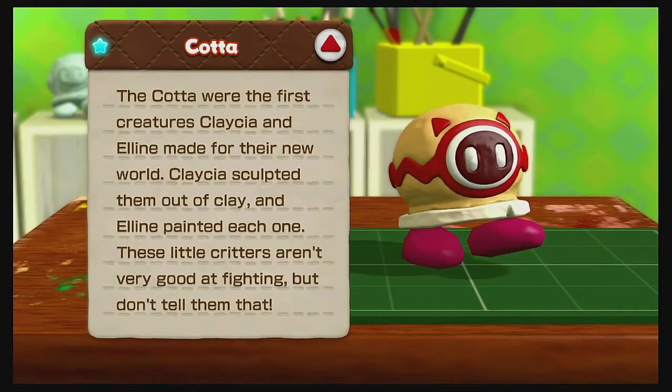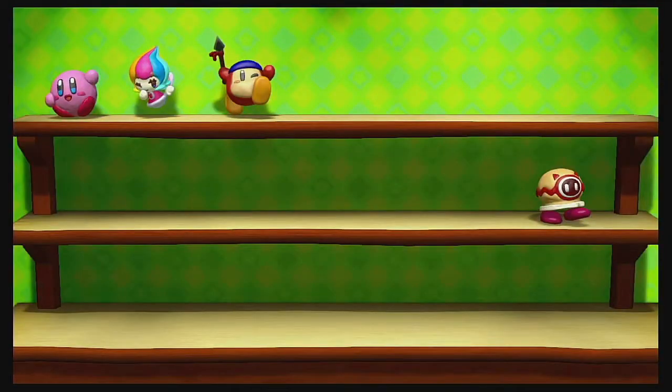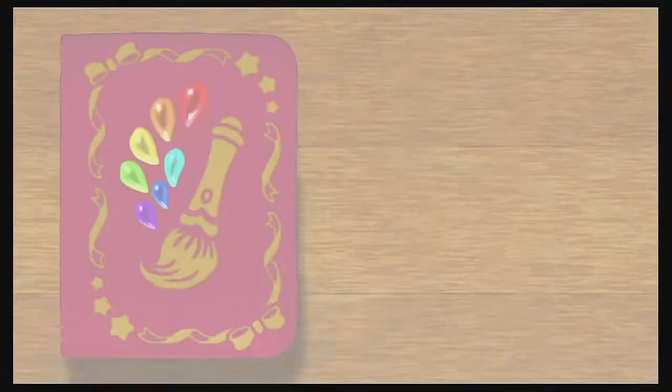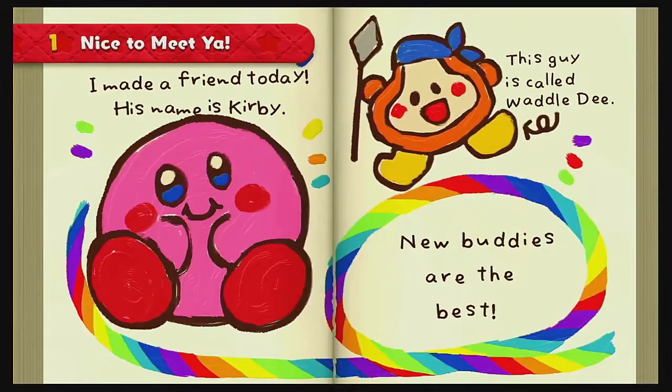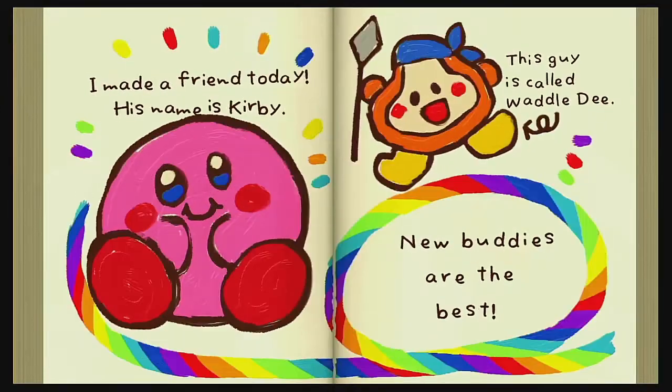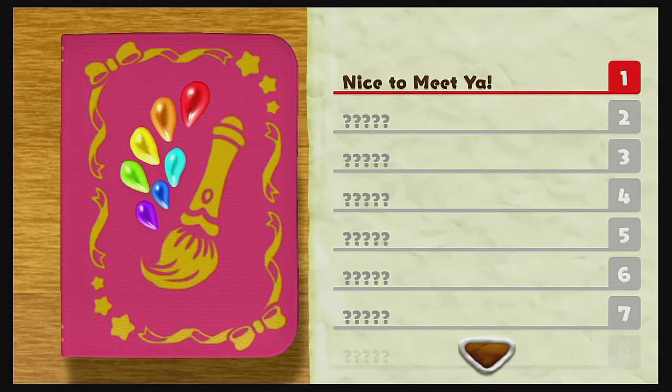Kata — the first creatures Claycia and Elene made for their new world. Claycia sculpted them out of clay, and Elene painted each one. These little critters aren't very good at fighting, but don't tell them that. And then we have the diary. I made a friend today! His name is Kirby! This guy is called Waddle Dee. Your buddies are the best! I wanna get diary pages because they are hecky adorable, like most of the rest of the things in this game.